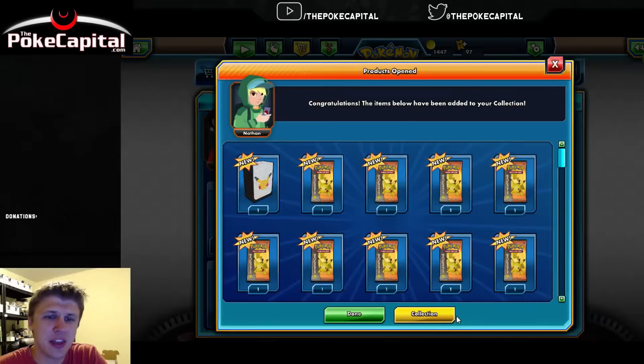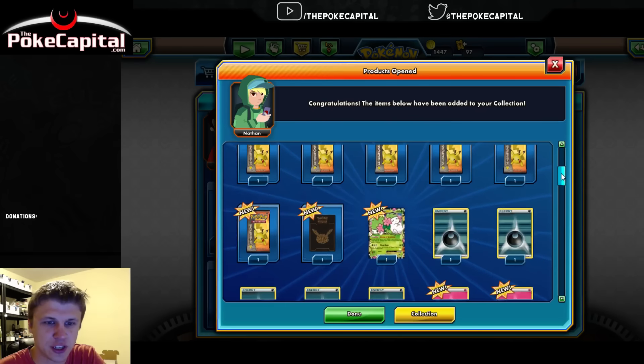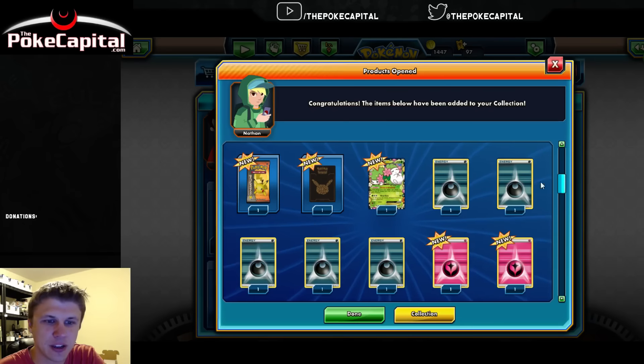Click Claim Now, and there you see all the packs. So you get a Generations Deck Box there in the top left, 4 packs of Generations, 5 more packs of Generations, a 10th pack - oh my goodness. So you get all the Energy too, that is awesome.